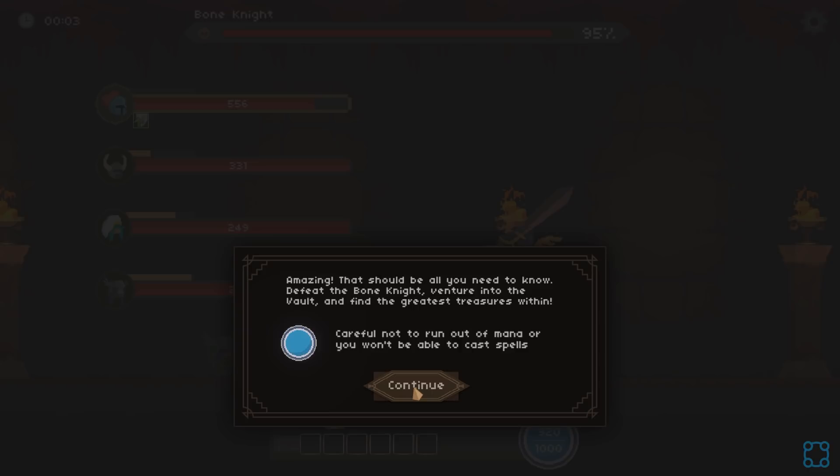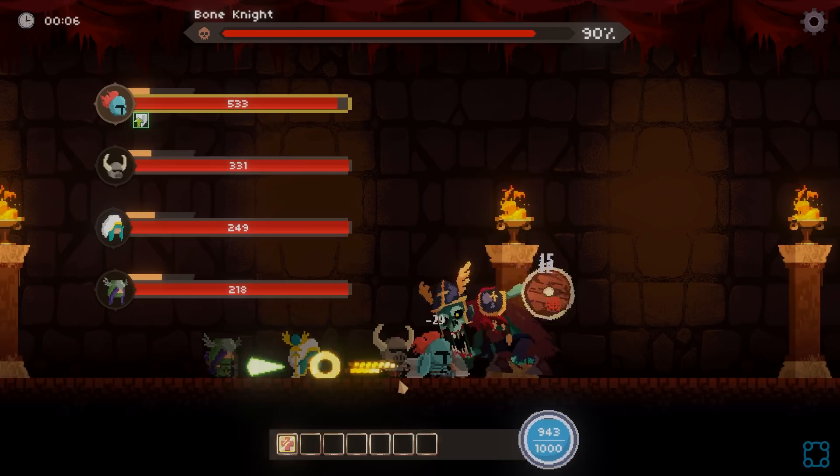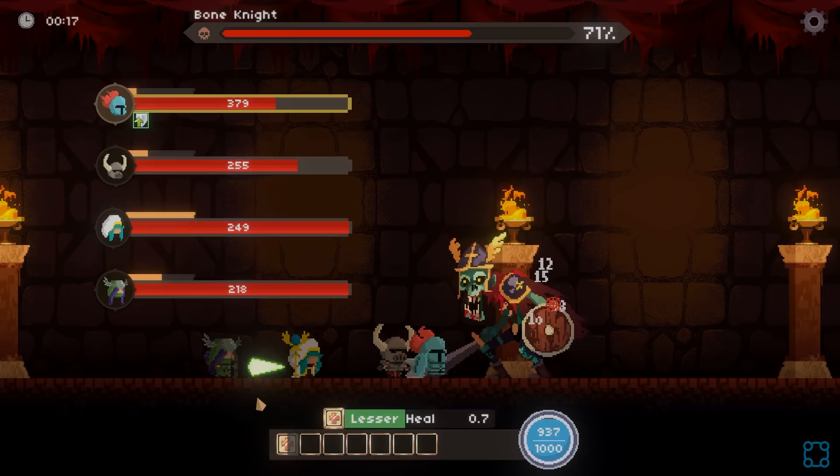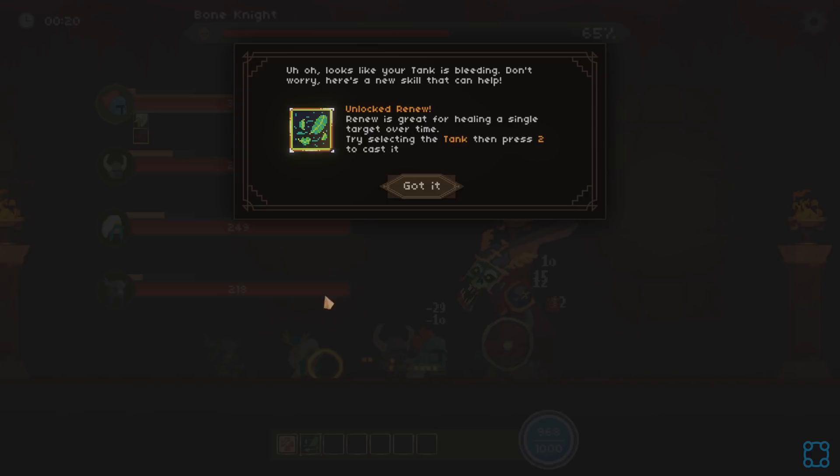Defeat the Bone Knight. Venture into the vault and find the greatest treasures within. Careful not to run out of mana — you won't be able to cast spells. How much does this heal? Can we see? Small but effective heal. Let's wait until he gets down and we can start trying to do heal math on that. It looks like it's about 80 HP, give or take.